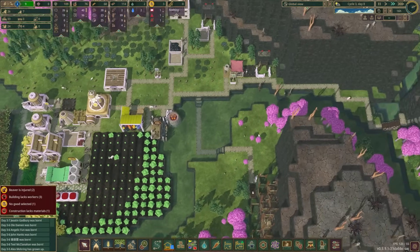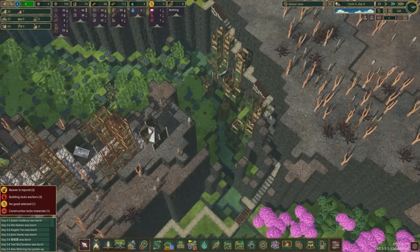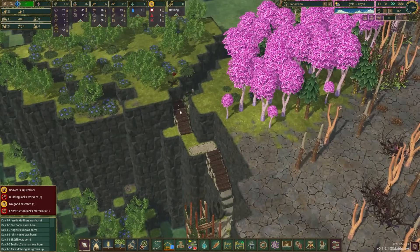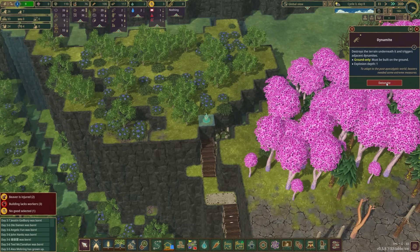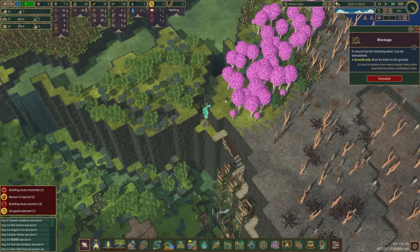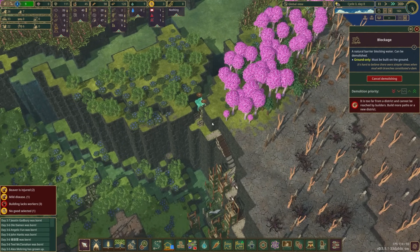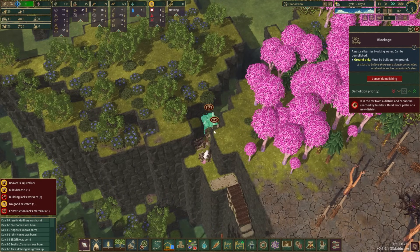We've got six explosives here — maybe seven. Megan Dawson delivering the bomb to us — and explode! There we go, problem solved. Now the shenanigans can truly begin. If we demolish both of these — yeah, that's what we were gonna do — demolish both of those. I might have said something different last episode but at this point, it's gonna be fine.